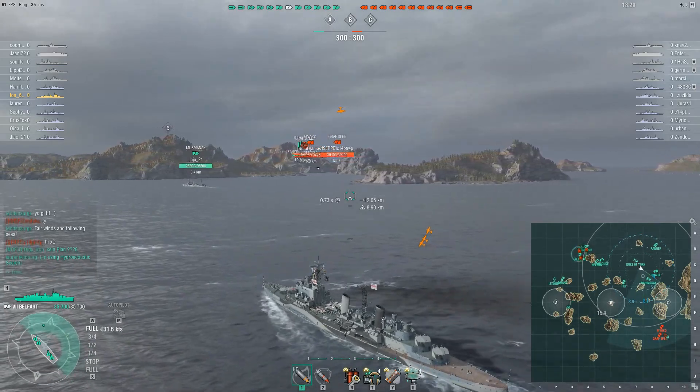We have only three ships over at A, and we do have an Algier in the middle but he's not really in the best position. So I start making my way over to B to see if I can take it and then help out with enemies at A. I expect that the Omaha, Duke of York, and possibly even the CVs can take out the New York without me, so I haven't any major issues with leaving them alone.